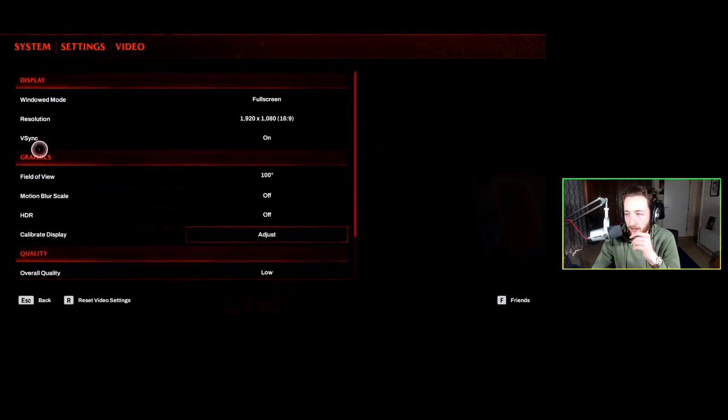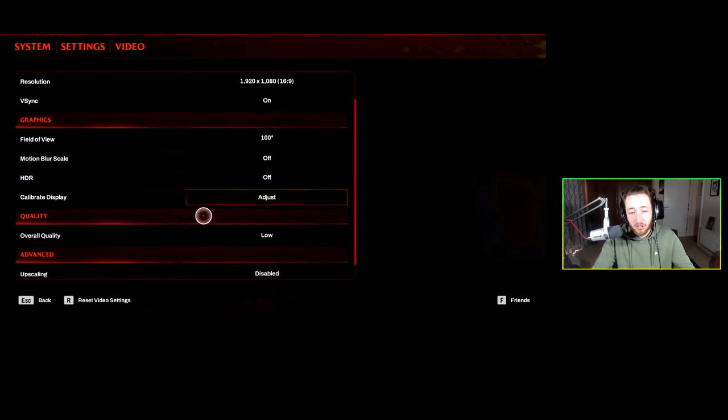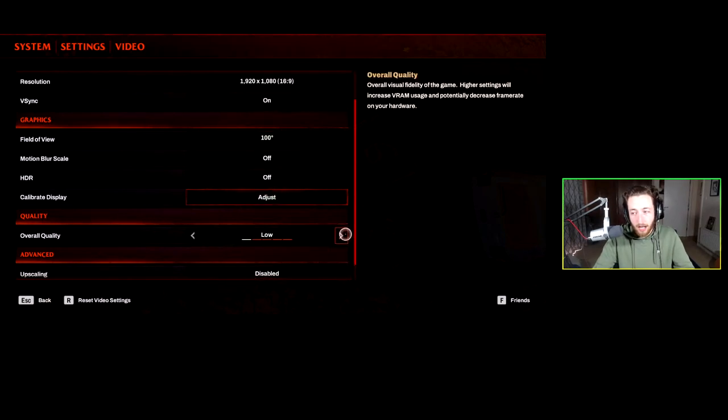For anybody wondering, I have a Ryzen 5800 something and a three-point-something gigahertz quad-core — a decent processor. The graphics card is a Radeon 6600 XT, which is an oldish card but should be able to run a game like this pretty okay, and I've got 32 gigs of RAM so RAM won't be an issue. I dropped everything to low to see how it would run and it didn't really change anything, which was annoying.